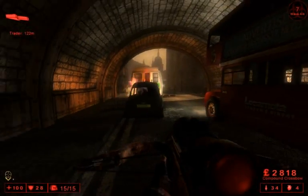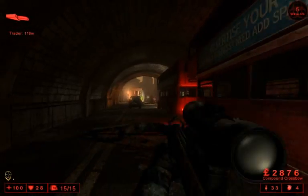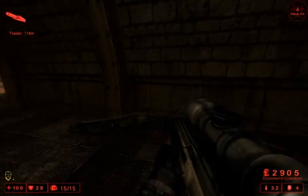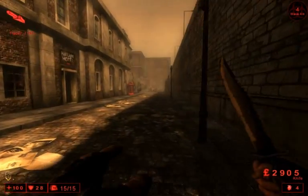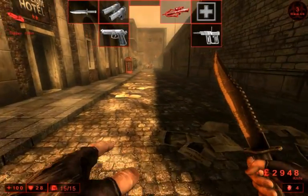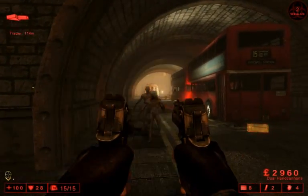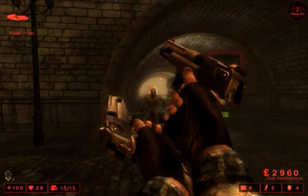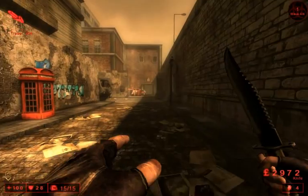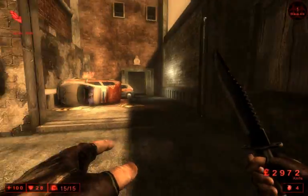The sharpshooter is not effective at crowd control. When you're playing as a team, your role is going to be to take out the high value targets such as husks, scrakes, fleshpounds, and sirens at a distance. That's what you're going to be really effective at. You're not going to be effective at combating smaller Zeds as much, and you're going to rely on another team member to do it. You want to pair up with a support specialist or commando on your team if you're running as a sharpshooter.